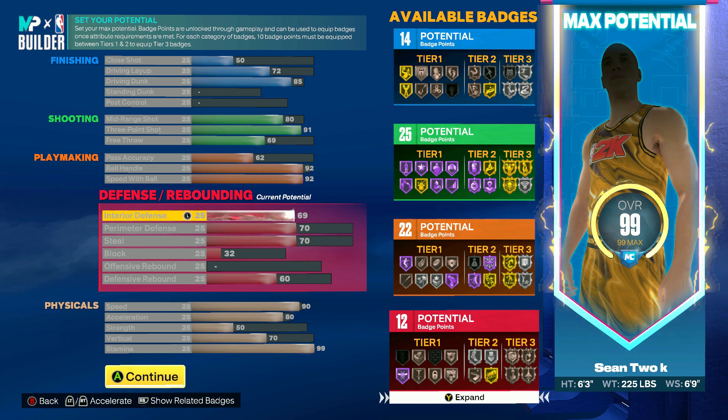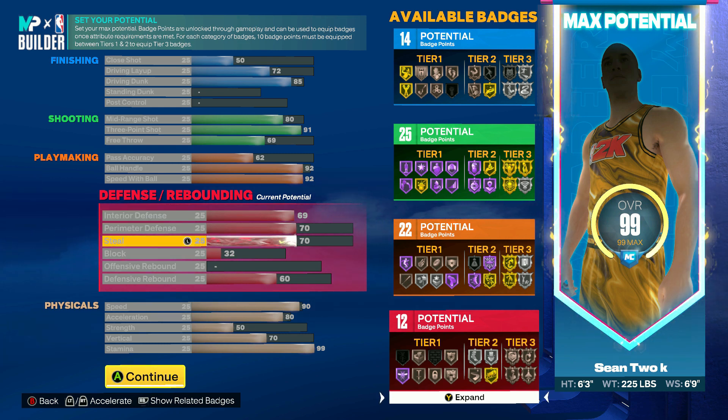For my defense, this is where this build really gets tough. A lot of the builds these creators are making are really overpowered on offense but they don't have any defense or physicals — but that's not the case with this one. For the interior defense we have a 69 rating; I will be able to stop post scorers and slashers deep in the paint. I have a 70 perimeter defense — that's enough to be a well-rounded guard. This build is not going to be a crazy lockdown or anything like that.